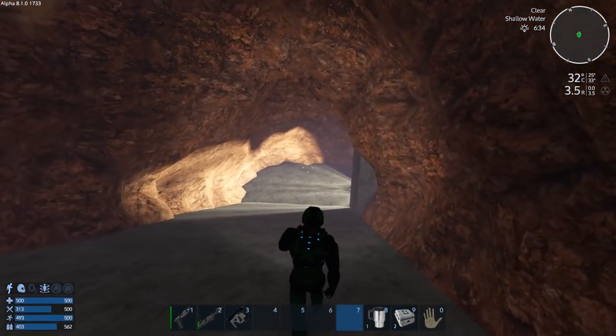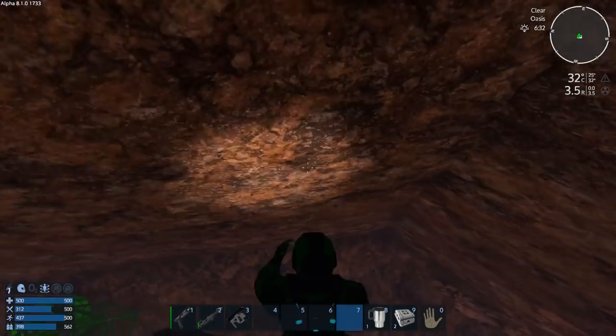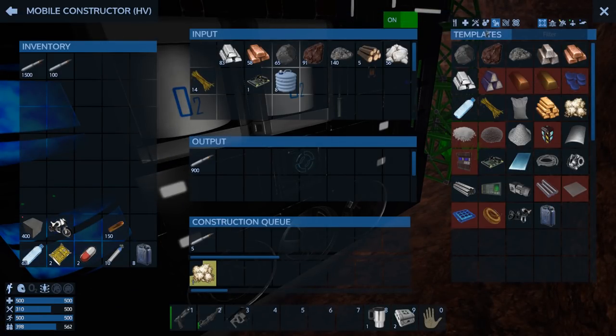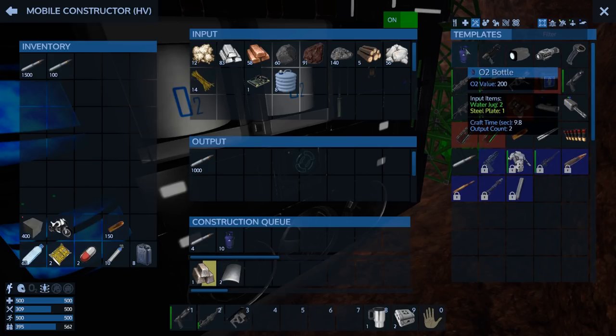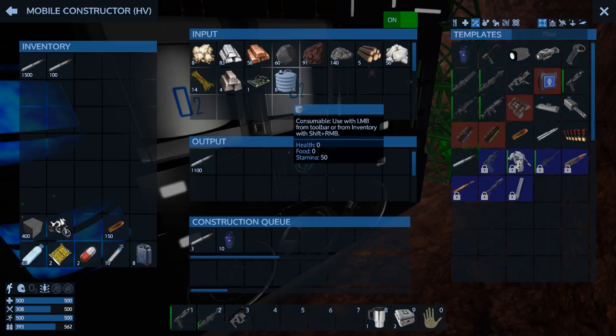That should give us four — eight bottles. I think you get one bottle per jug is how it works out. Let's do this — and that's almost done, so perfect. Crank that up — and that is two jugs, one steel plate, which gives us two. So one O2 bottle per water jug basically is how it translates, and a half a steel plate.